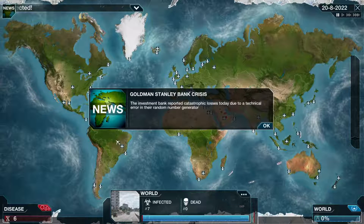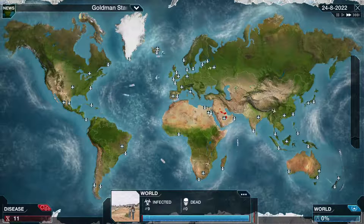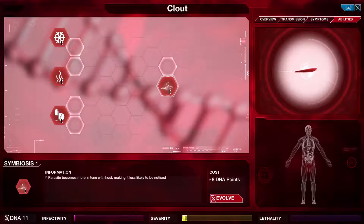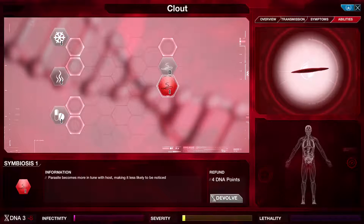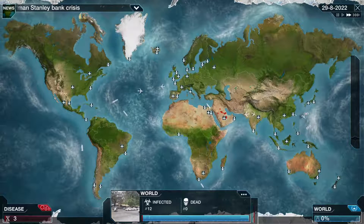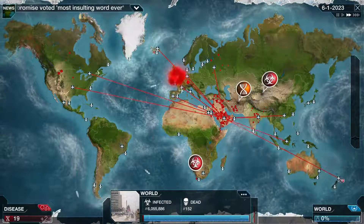A bank crisis - bank reported catastrophic losses due to a technical error. Mind the chair. Yes, I know how to play the game. Transmission looks pretty well the same. What's this gonna do? More in tune with hosts, less likely to be noticed - that sounds like it'll be good especially since we already have severity starting off. We'll do that and then go for transmission soon. It begins to spread, and this is why we start in Saudi Arabia.